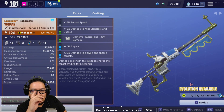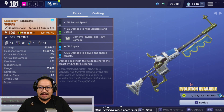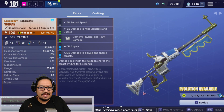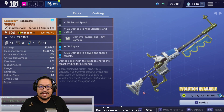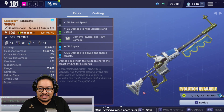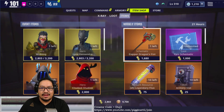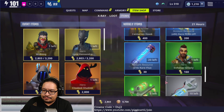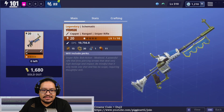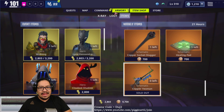Right now I wanted to do another video talking about this weapon and what I've learned about it. As of the time of this video coming out it's going to be Tuesday evening, and tomorrow — Wednesday — is when the store resets. If you're watching this after Wednesday and the weapon is gone, don't worry, it's very likely it will come back. It's 1,680 gold and I highly recommend you get it.